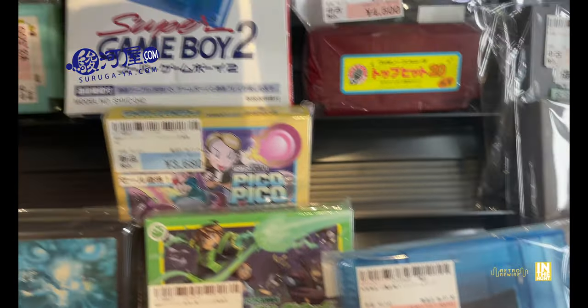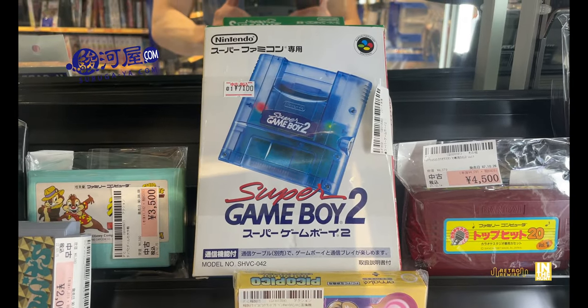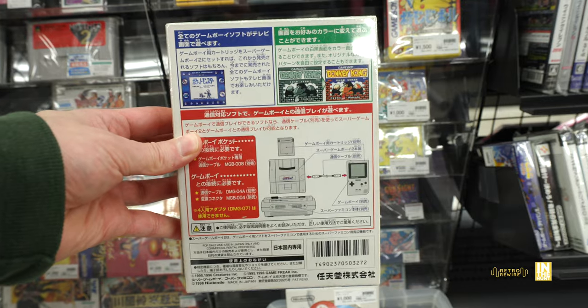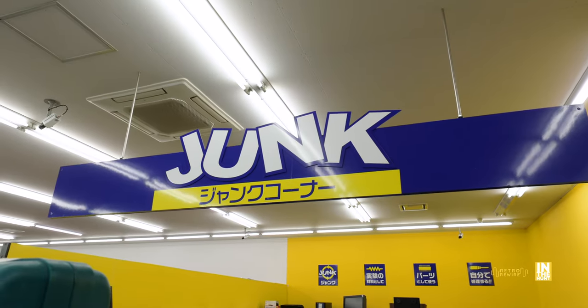This was definitely a surprise - seeing a Super Game Boy 2. Let's cut to Surugaya in Tokyo for a price comparison: 3,900 yen for the loose cart and 7,100 yen boxed. Definitely a lot cheaper out here in the sticks. I put that in my basket as soon as I saw it.